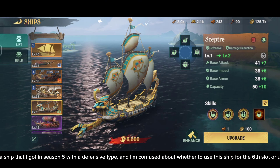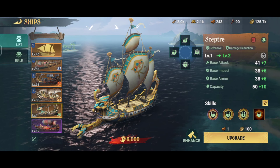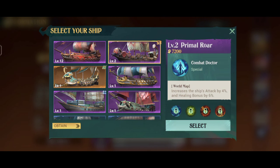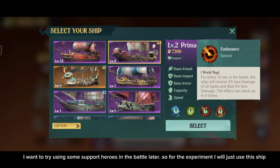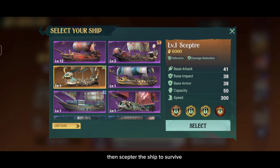For other companion ships I will increase them slowly. Here I have a ship that I got in Season 5 with a defensive type, and I'm confused about whether to use this ship for the 6th slot or use another ship. If you have suggestions for what ship to use, please write them in the comments. So for the time being, I will use this support ship in the 6th slot. I want to try using some support heroes in the battle later, so for the experiment I will just use this ship.